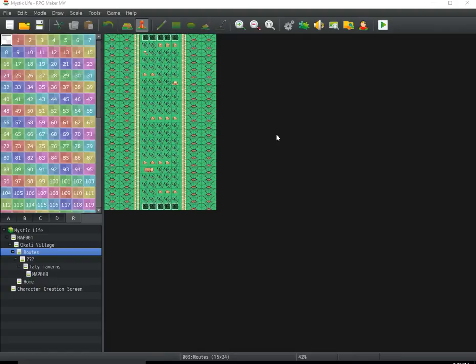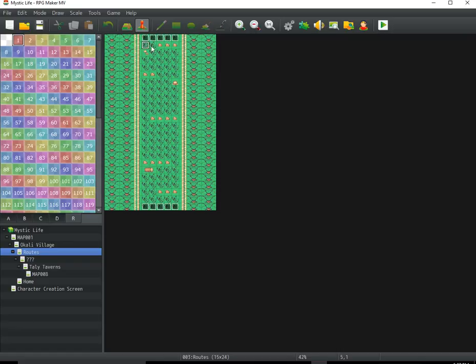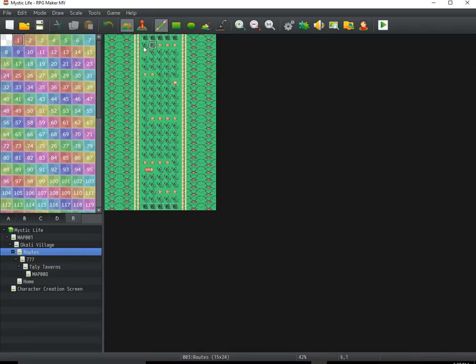What's going on guys, Cloud Knight from Nightville Entertainment here, working on Mystic Life. Here's another tutorial on how to make a Pokemon-inspired encounter system. As you can see, this is Route 1 from Mystic Life — the name might be changed. To do this, you're going to go into your map of choice and go to the region area, and you're just going to want to map all the region area you would like for the character to experience your encounter.